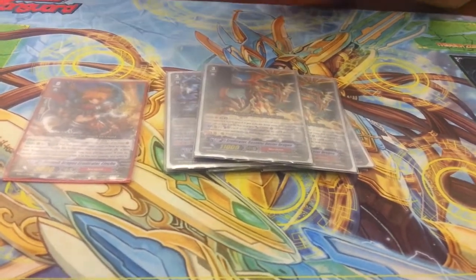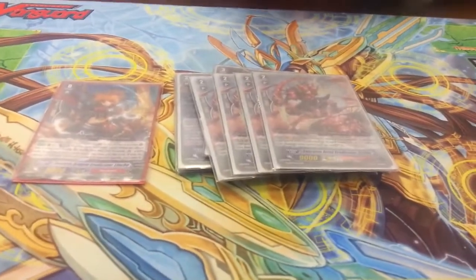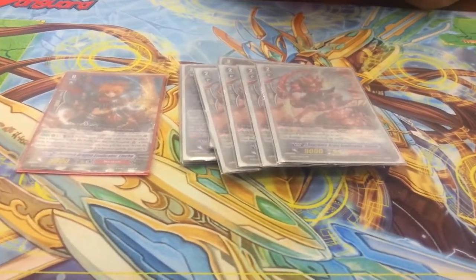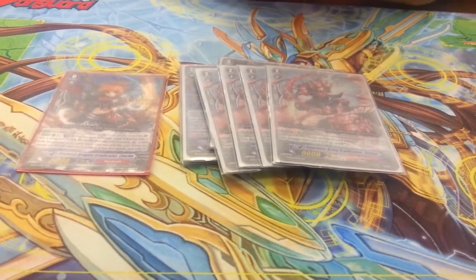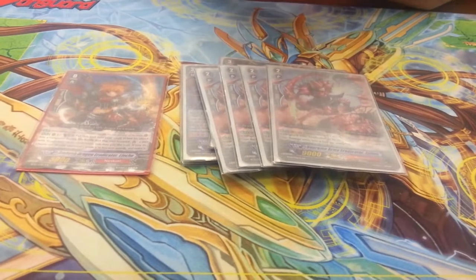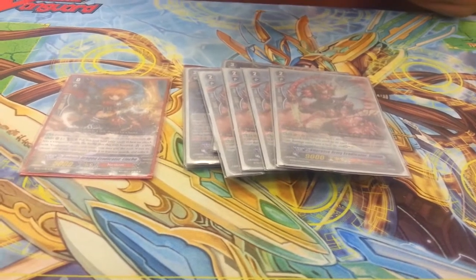Then the grade 2s — I do 4 Sweet Hand, basically just the damage flipper and soul charge. You counterblast a lot in this deck, so it really helps out.